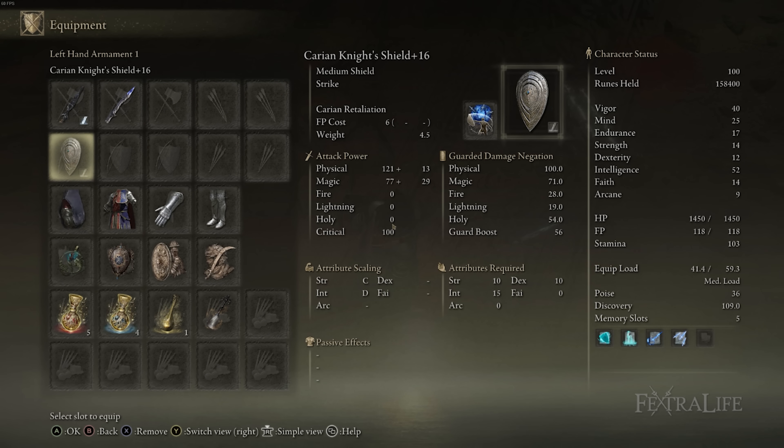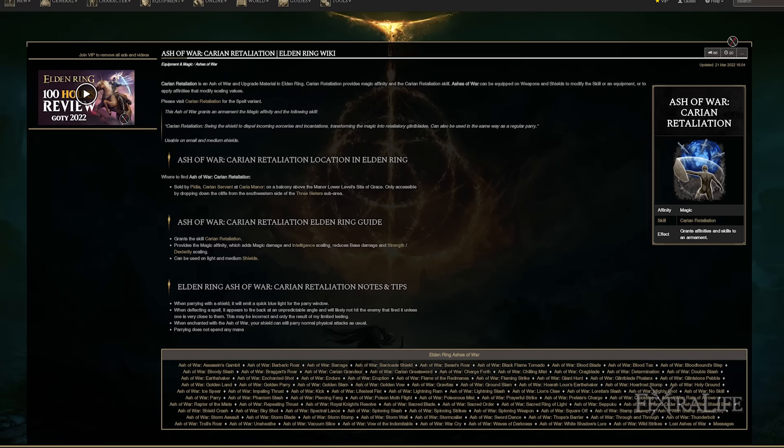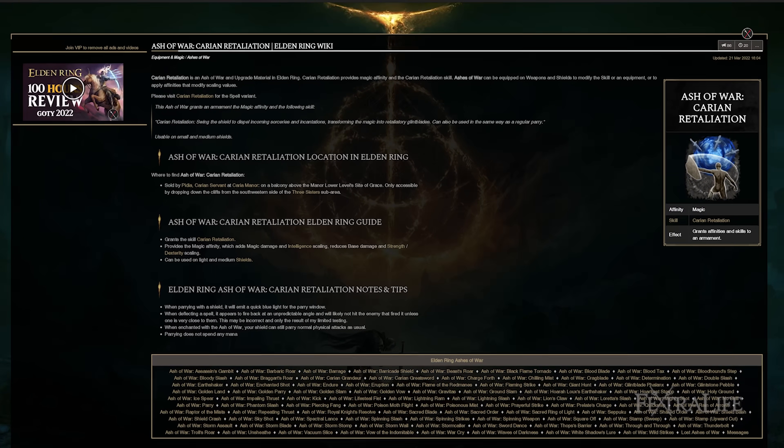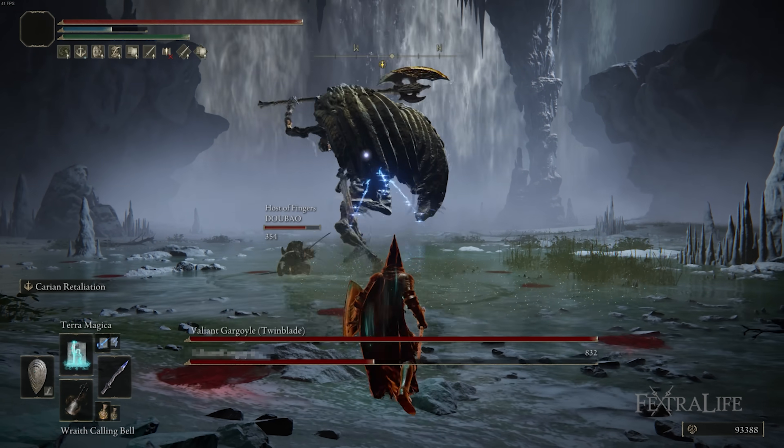The shield I use for this build is the Carrion Knight Shield, because it has an intelligence requirement so it fits this build nicely. It doesn't have very high strength or dexterity requirements, and has excellent magic damage mitigation. We actually buff our shield to further give us more resistances, and you can get damn near 100% magic damage mitigation with this shield, meaning you can just block magic attacks like they are nothing. Additionally, if you outfit it with Carrion Retaliation, it hits like an absolute freight train.